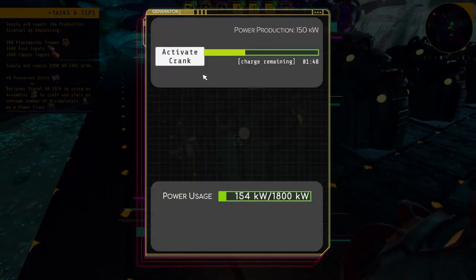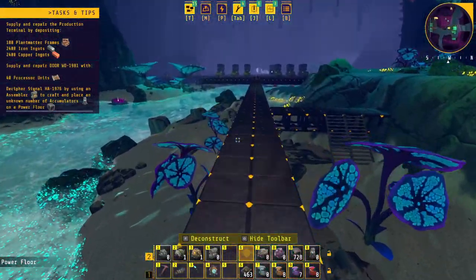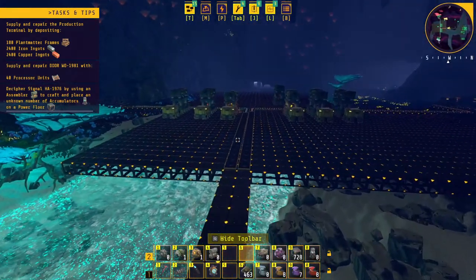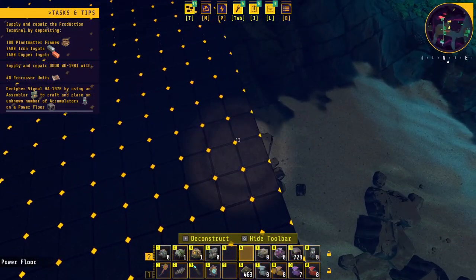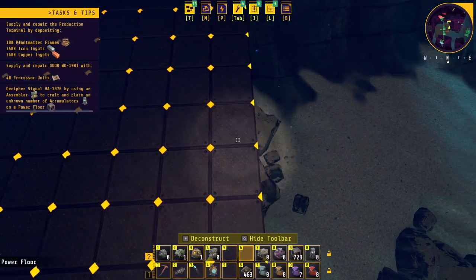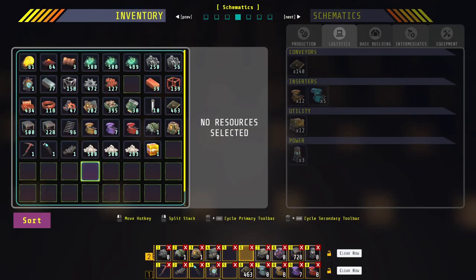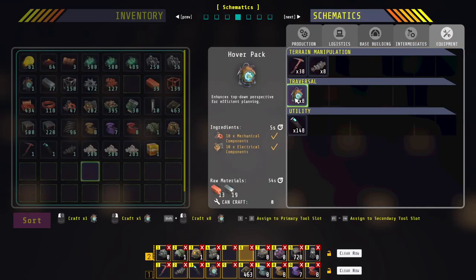Task complete! Now here we just crank one or two generators and we're up and running. It looks like this hover pack only works when you're on top of a power floor — when you go off the power floor it stops. What do they say about the hover pack? 'Enhances top-down perspective for efficient planning.'